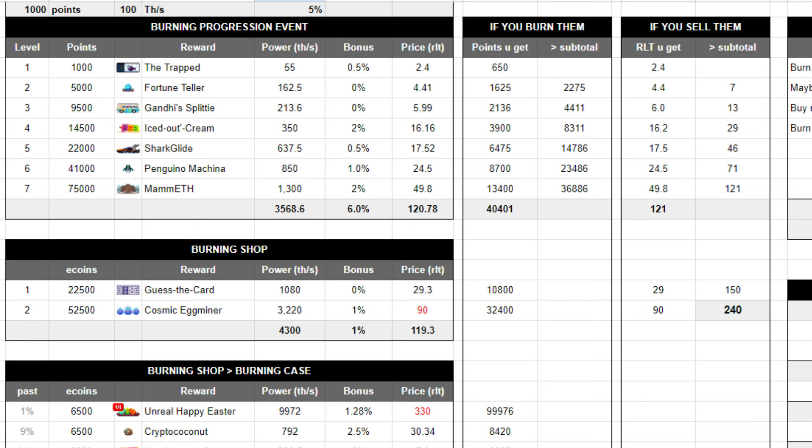In the third table you can see the RLT you get if you sell the miners. Miners from the progression line will bring you around 121 RLT and the 2 miners from the burning shop around 120, for a total of approximately 240 RLT.